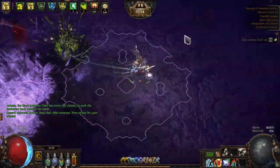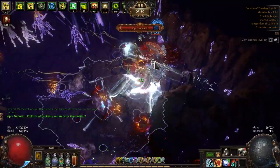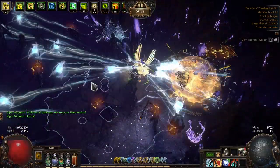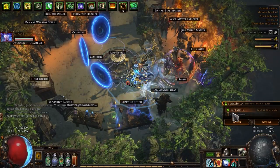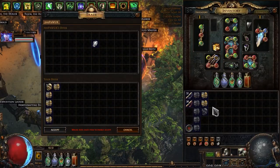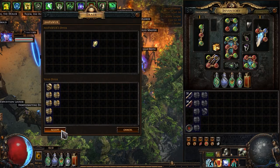Greetings exiles! I continue my series from zero to hero with Spectral Shield Throw Deadeye, and we're slowly getting to the final of this series. It's time to change our gems — Phantasmal Spectral Shield Throw is the perfect gem for us, which gives us a lot of critical strike multiplier.